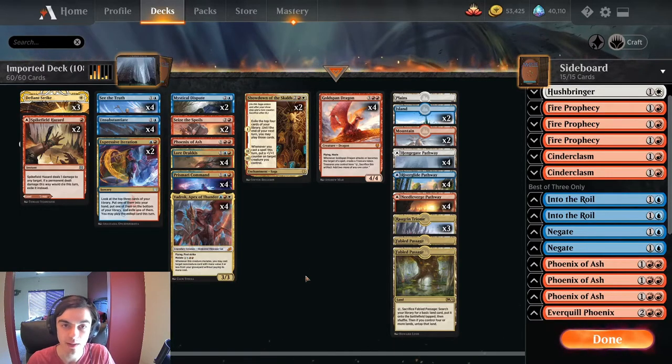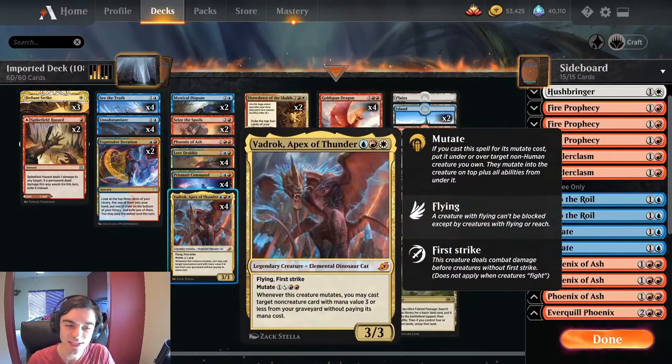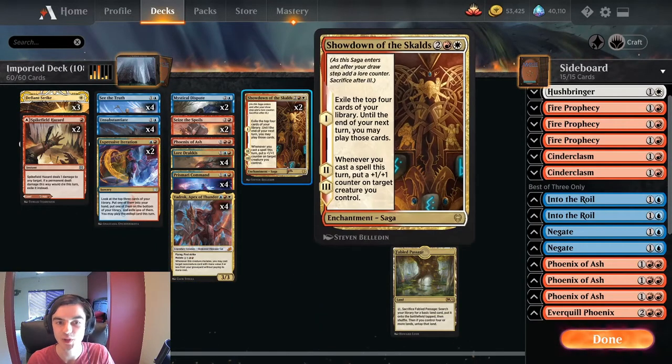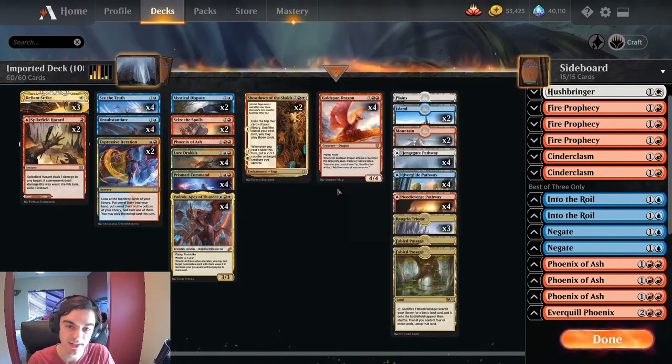The crux of the deck is that we are playing a bunch of cheap instants and sorceries that we're going to be able to both get back to our hands with Lord Dracus and cast for free with Vadrok. We're going to get added value from Showdown of the Scalds or from Goldspan Dragon, which gives us treasure whenever we target it with any of our cheap spells. And a lot of these things have flying, so we can affect our opponent's board with removal, buffing, or bouncing, and then fly overhead and kill our opponents rapidly.